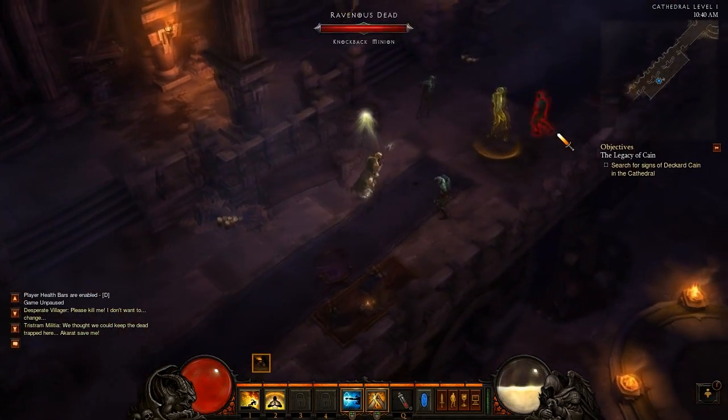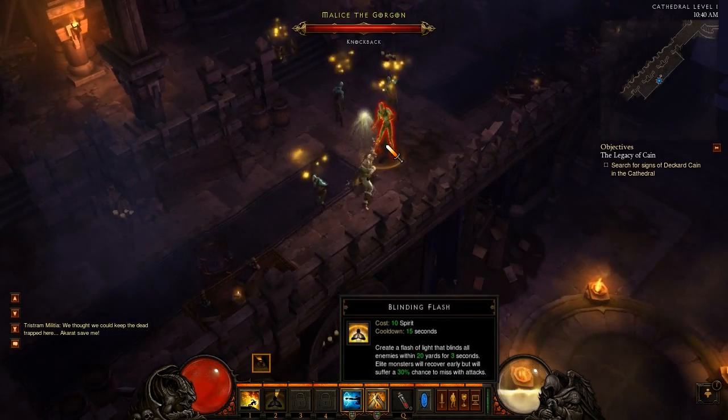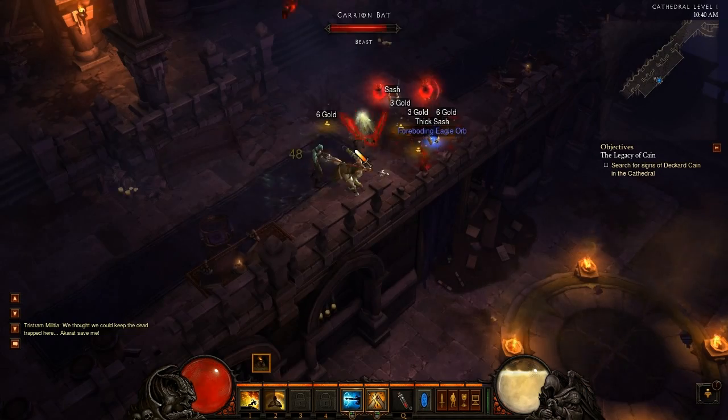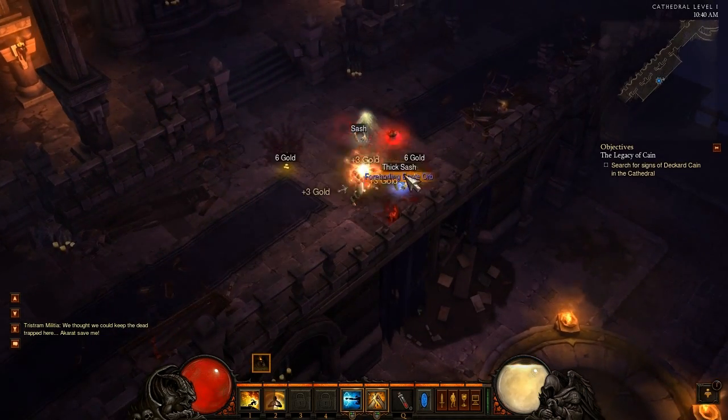The next skill we have is Blinding Flash. It creates a flash of light that blinds all enemies within 20 yards for three seconds. Elite monsters will recover early but will suffer a 30% chance to miss with attacks.